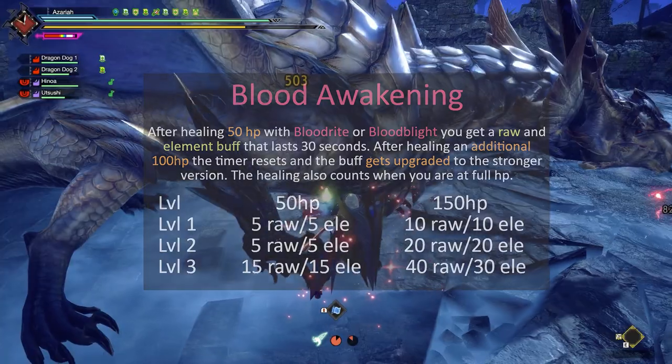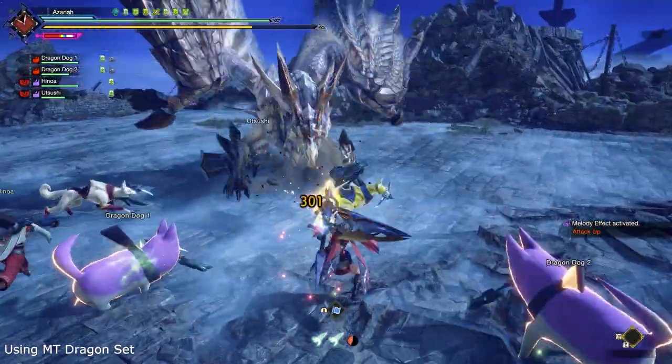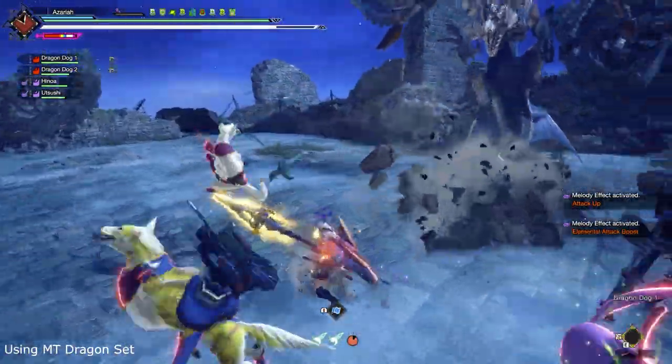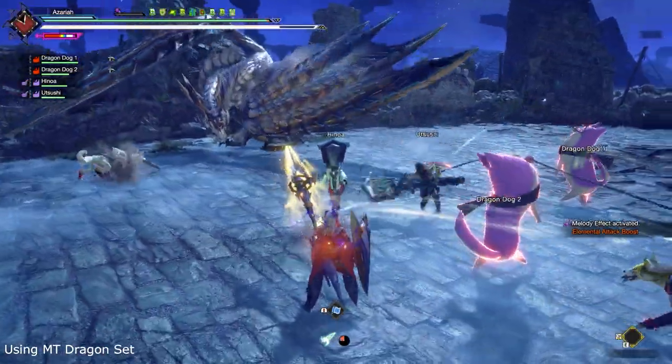Only healing from Blood Rite or Blood Blight counts towards the activation of the skill. So it's only good in fights where you can easily break parts and then heal with Blood Rite, or in anomaly fights where the monster's attacks can give you Blood Blight.